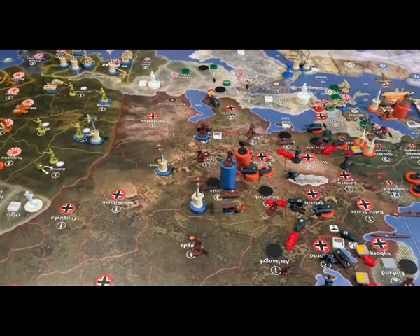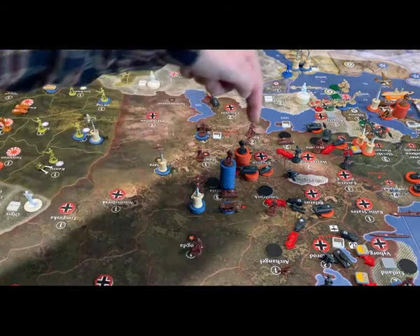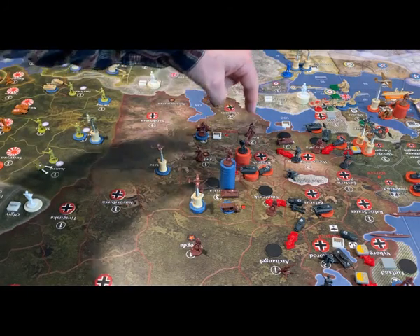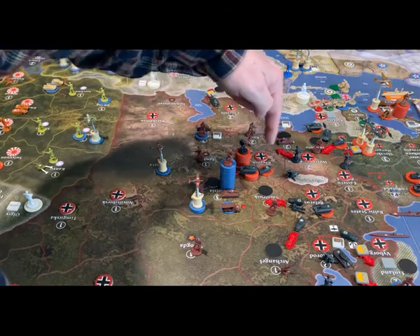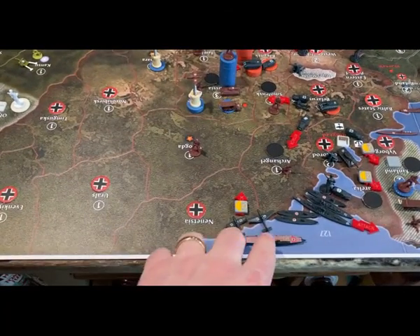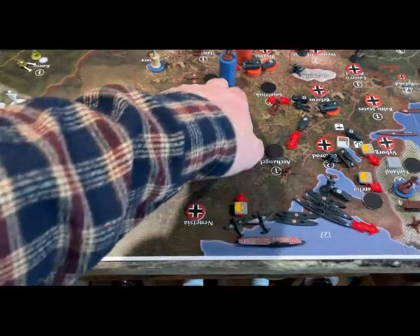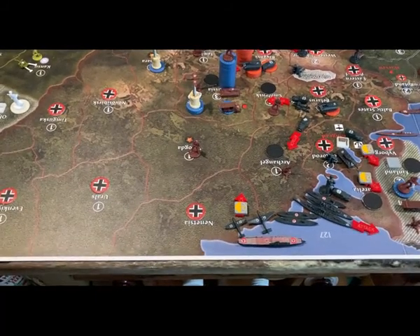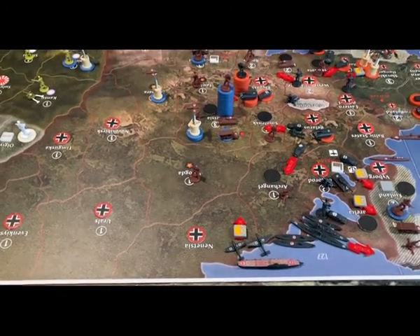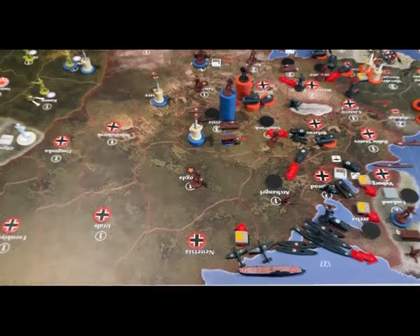The big attack will occur in Russia. Coming in from Bryansk is a huge stack: infantry, three artillery, two mechs, and about five tanks, plus the fighter and tactical bomber from the Graf Zeppelin carrier. With so many dice to roll, this turn will decide a big chunk of the game.